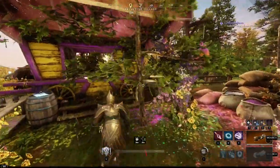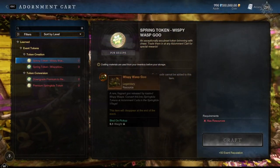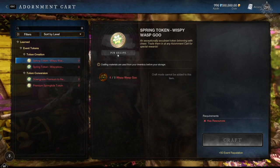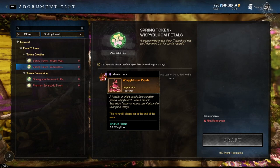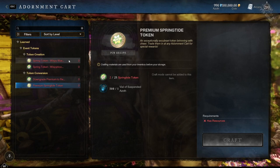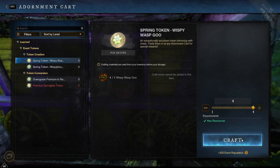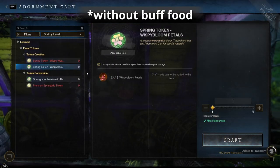These farmed resources can then be exchanged at the adornment card. You can exchange the wispy wasp goo for a premium spring token at a 1-to-1 rate. The wispy bloom petals can be exchanged at a 5-to-1 rate, giving you a normal spring token, not a premium one. A premium token is worth 25 normal tokens, so getting a single wasp goo is worth roughly as much as solo clearing 4 of these flowers.